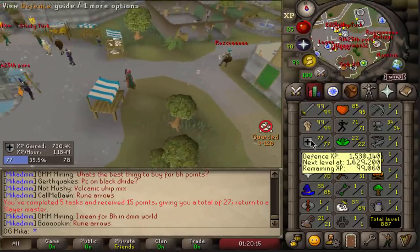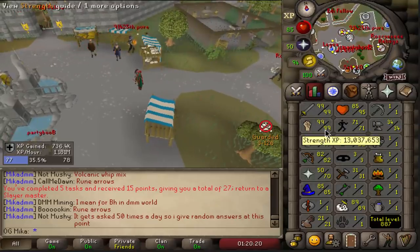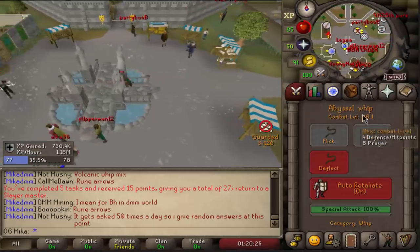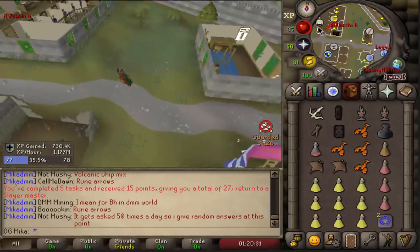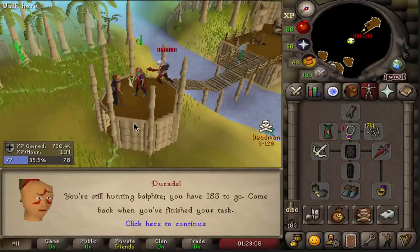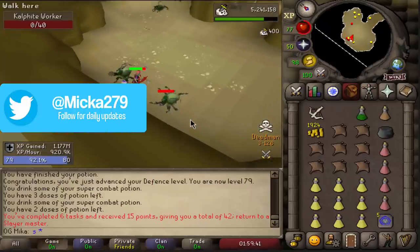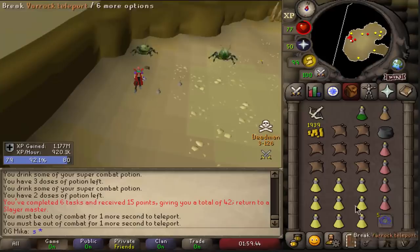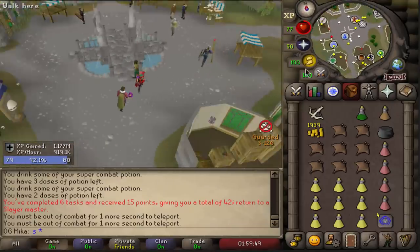Already 77 defense — this is going extremely fast. Unfortunately I did the last 20 kills non-potted, so that took forever. But we've done it: 116 combat. Let's hopefully get on a nice little task streak to accumulate some extra points — I do want to extend Kraken. We got Calphites again. I'm kind of tempted to do them, and looks like we've done it. Completed a Calphite task without dying — that doesn't happen often. Six tasks done, and we now have points to skip once.